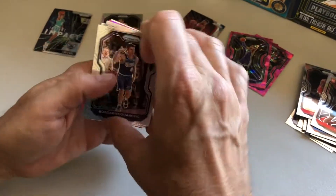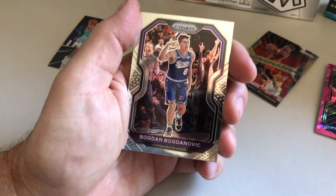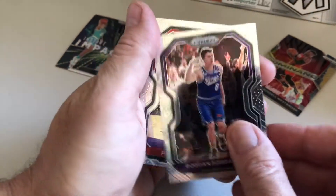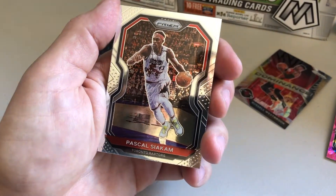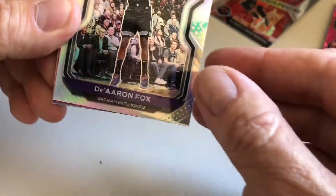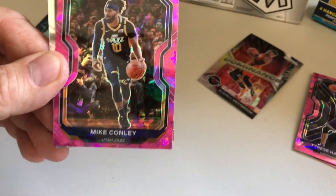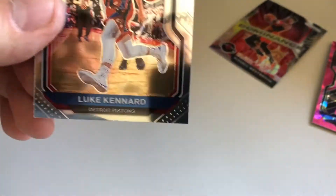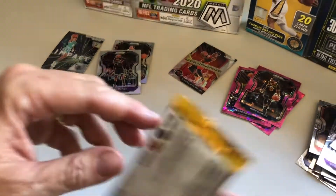Pink cards are nice cards. Next pack — the first player is right there, the next player is Pascal Siakam. Is that a silver? It looks like a silver of De'Aaron Fox — so nice. And we got a pink of Mike Conley, and then Luke Kennard.